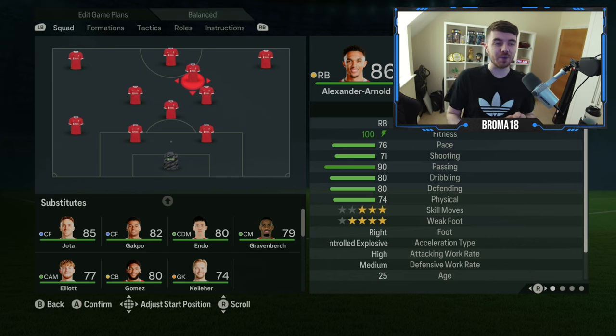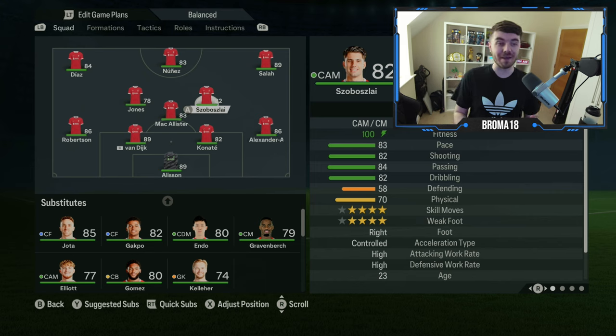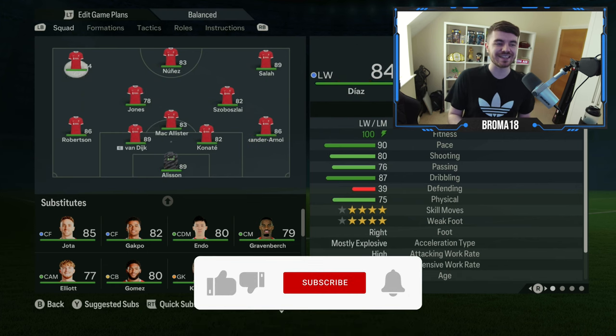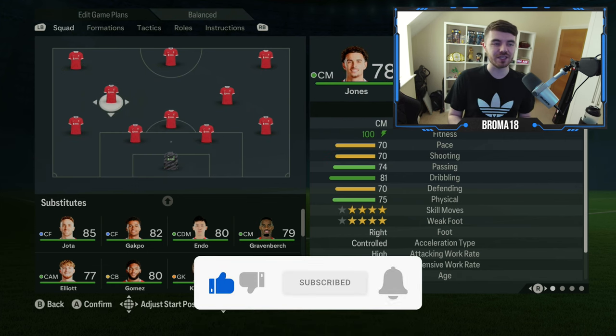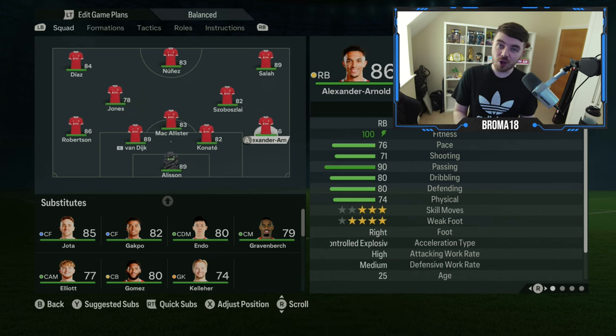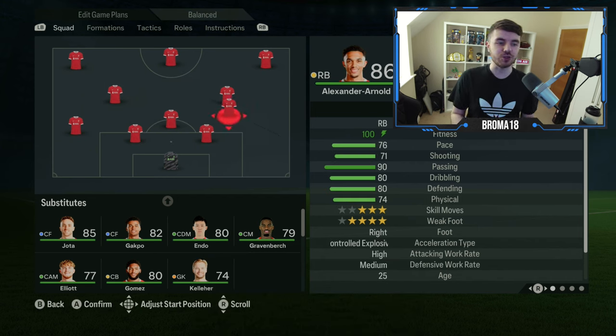I know that can sound daunting but it is going to work, I do promise you that. If you want to do it in this system, you're going to notice there will be a little bit of an issue. The way to make sure he can fit in is to move the other guys out first. In this case, we move to RCM, move McAllister down a little bit but keep him at CDM, and then Jones can come along to left center midfield.